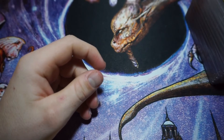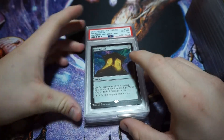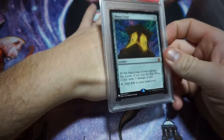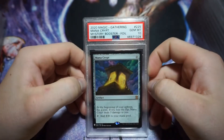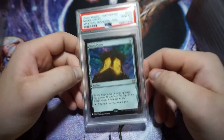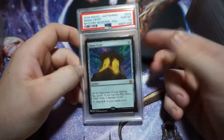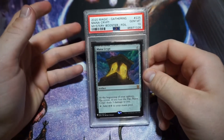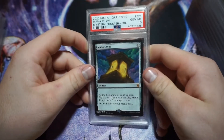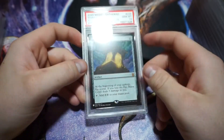Now we're getting into the big boys — my PSA 10 collection. First up is the 2020 Mana Crypt from the Mystery Booster. I pulled this myself and decided to get it graded; it came back a 10. When I last checked, I was the only one with this as a PSA 10 — pop one — but I'm assuming more people have sent them in since.